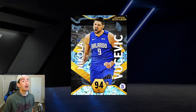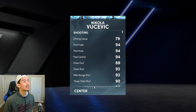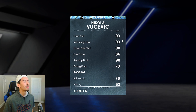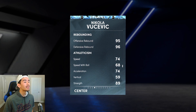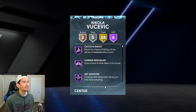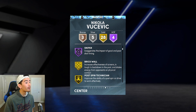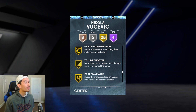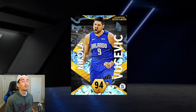Last but not least, we got Diamond Nikola Vucevic, who looks like a really good stretch big. Vucevic has a 93 point shot, he's 6'11 with a great jumper, 90 standing dunk, decent interior defense, really good rebounding, and 74 speed. He has great shooting badges: Hall of Fame catch and shoot, corner specialist, set shooter, sniper, gold blinders, limitless, green machine, hot zone hunter. Nikola Vucevic can really shoot and we're gonna knock down a lot of threes with him today.